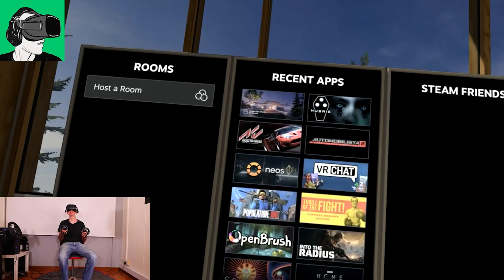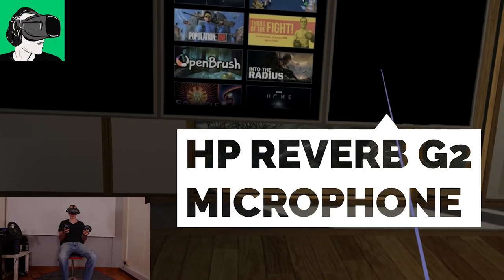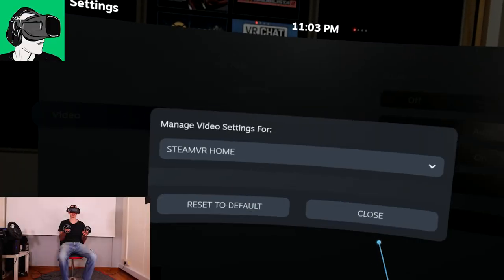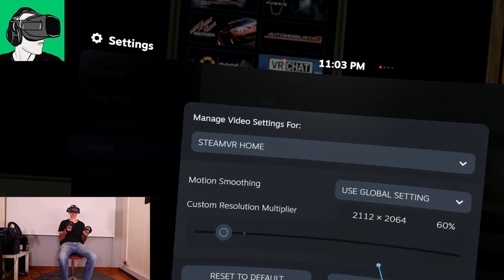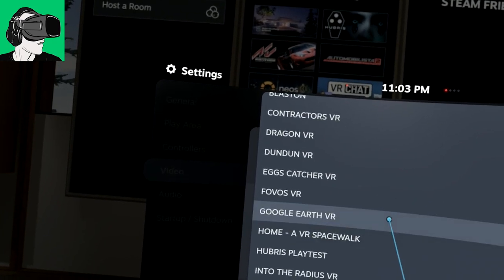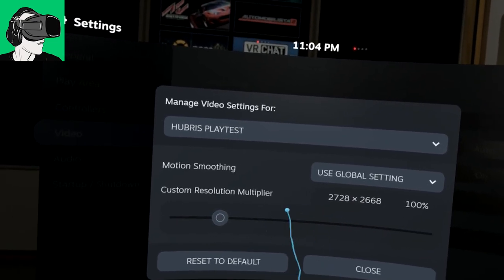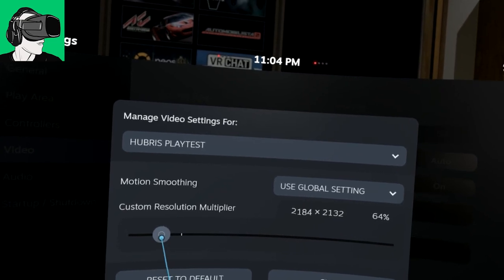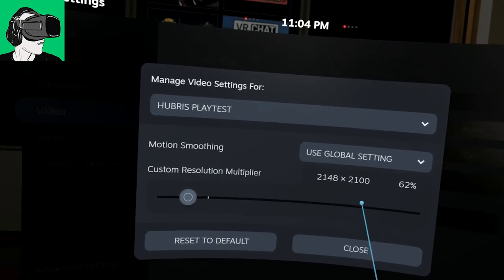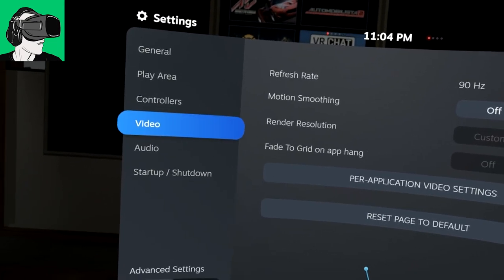All right, so we're inside of SteamVR home now. The first thing I always like to do when I start a game is just check my graphics, especially when I've never tried it before — it will be the first time. So I go to the video settings. The first thing I want to do is go to Hubris, and then I just want to make sure that the resolution, although it says 100% at the moment, I want to bring it as close as possible to my lenses. And then later I will incrementally increase it if everything is absolutely fine. I just don't want any issues when starting off for the first time.